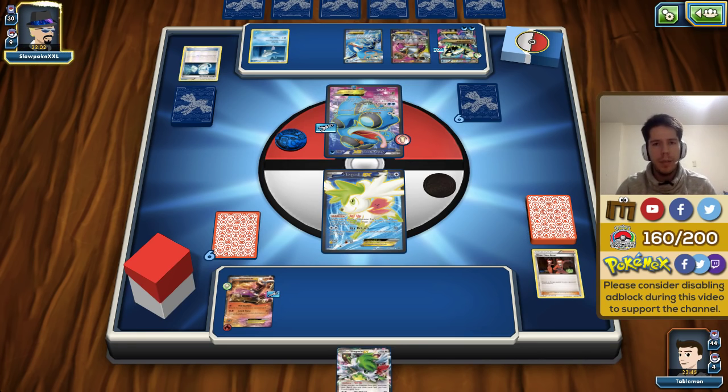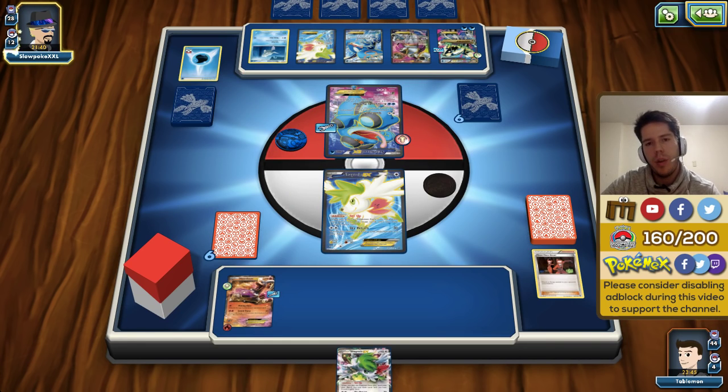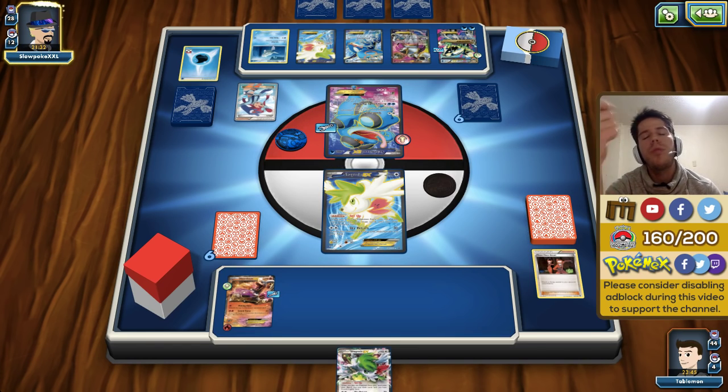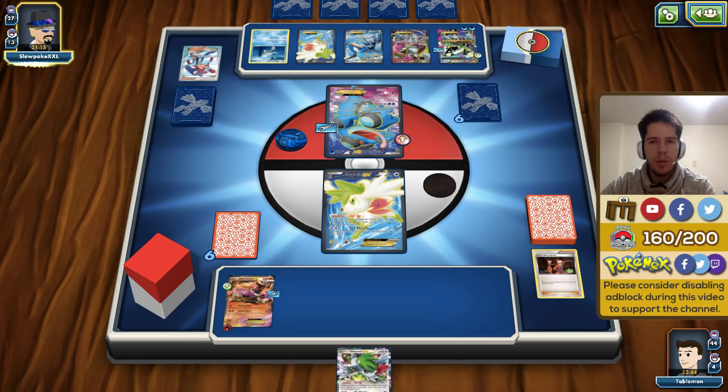He's drawing so many cards and setting up, which is bad, but based on the Pokémon he's using, with such high retreat costs, I think he'll run out of energy to retreat eventually. As long as he doesn't KO us — another nice thing is that Primal Kyogre removes energy from the active and sends them to the bench, so if we combine Team Flare Grunt with a Crushing Hammer heads flip, we could delay my opponent quite a bit.